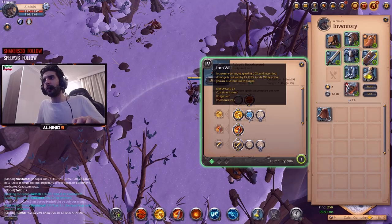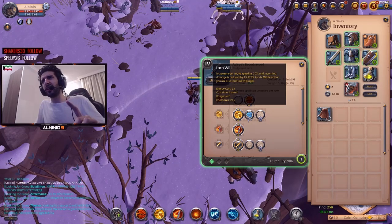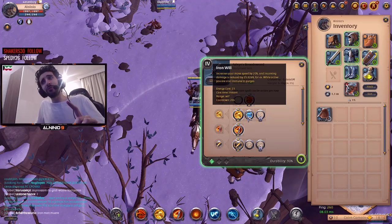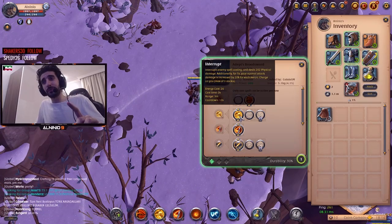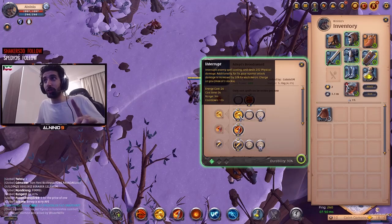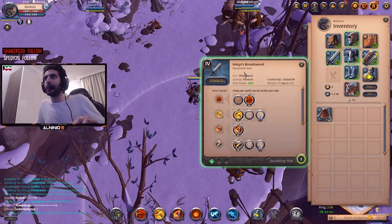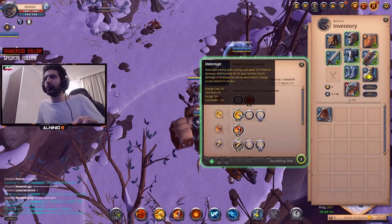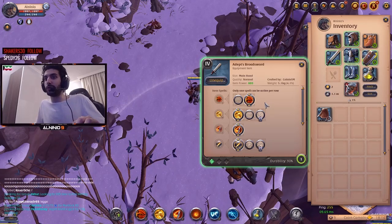Next up, we go Interrupt. There's also Iron Will when you unlock it, but I've really seen Interrupt being more useful. You can interrupt healing — you can interrupt people who heal. So it's good for 2v2 Hellgates. This is actually my build for 2v2 Hellgates, and I've won multiple times — 1.1 million silver with this build, pretty much.